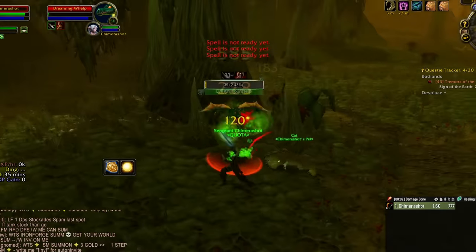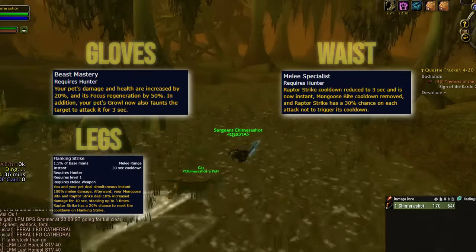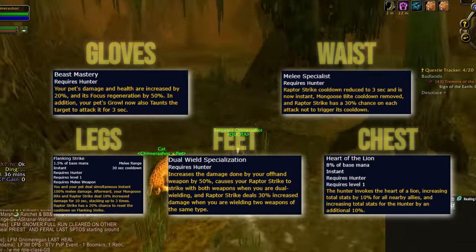For the time being, we'll be running Beastmastery on Gloves, Melee Specialist on Waist, Flanking Strike on Legs, Dual Wield's Back on Feet, and Heart of the Lion on Chest.